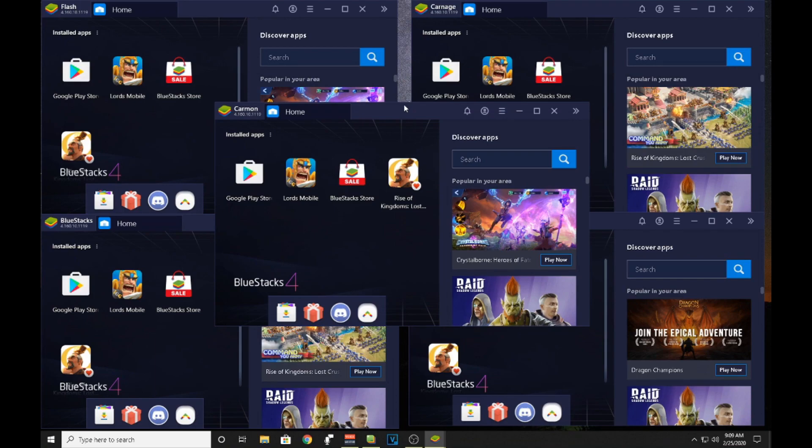All right, so all five are up now. What you're gonna want to do is go to the Google Play Store and download the game that you're looking for — in my case it's Lords Mobile. You're gonna have to do this for every instance. I'm already set up, so I'm gonna jump over and show you a little trick.